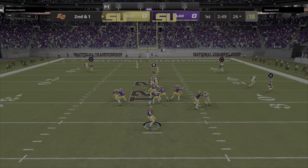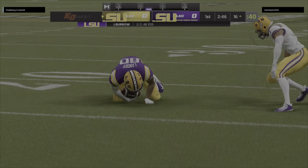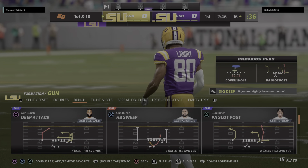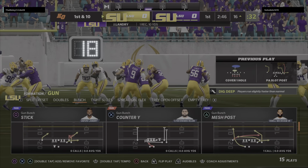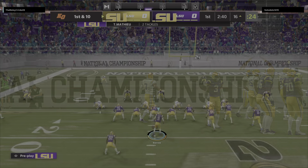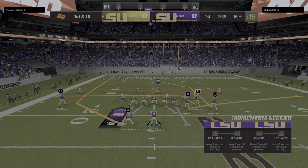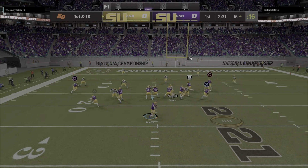Burrow on play action, and he's got the hookup to Landry and inside the 20 before he's brought down. It's a first down on a gain of 10. Second and short — that's a run down, so it's definitely a good time to go play action if you're feeling it, and they do so and pick up a first down. Our game not even two minutes old, but a quick red zone opportunity. They come up first and 10 at the 16.